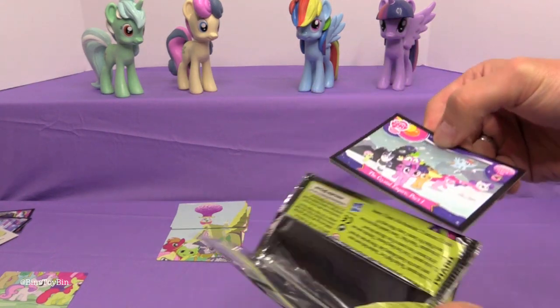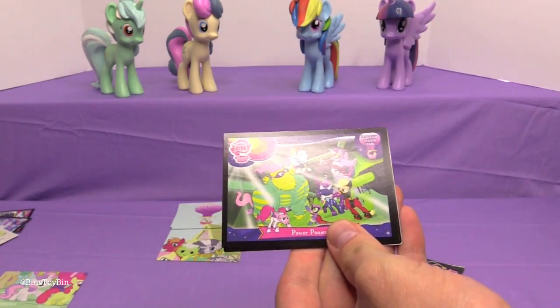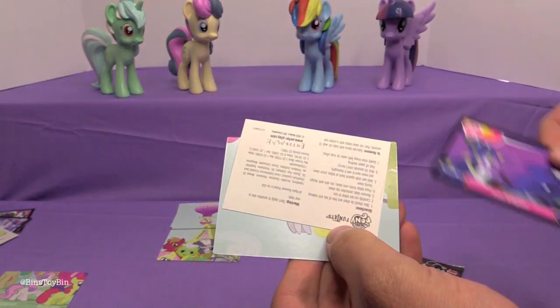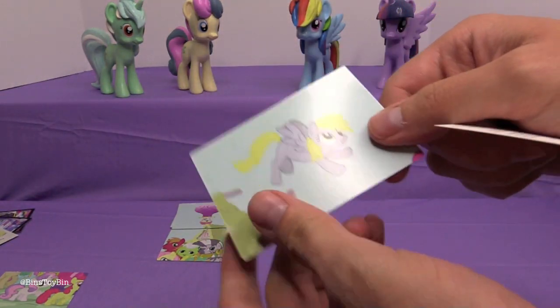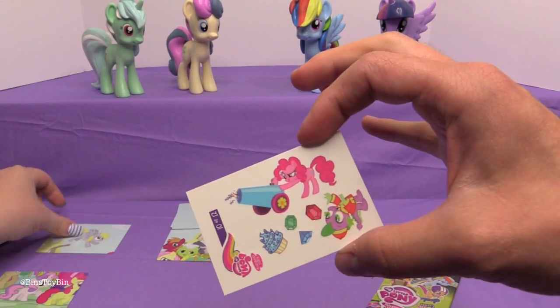No Discord! Pack seven has The Crystal Empire Part 1, Power Ponies, Luna Eclipsed, and a Derpy tattoo. And I got a new puzzle piece — this is V7.